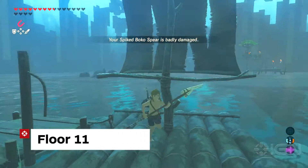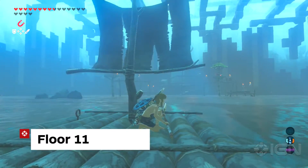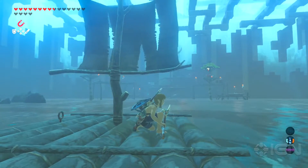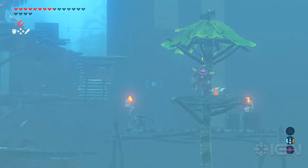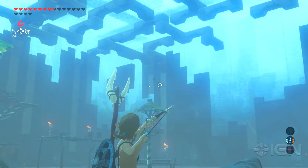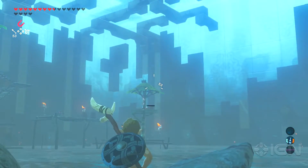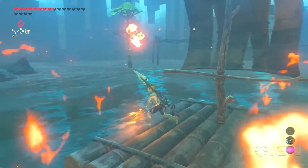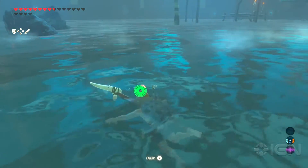Floor 11 has four red Bokoblins, three blue Bokoblins, one black Bokoblin, and one black Moblin. Get on the raft and start sailing towards the enemy camp. You'll first need to take out the two archers on the left and the right — get a headshot and you'll take them out immediately. You may want to abandon the raft once you get closer as the enemies will rain down their attacks all at once.